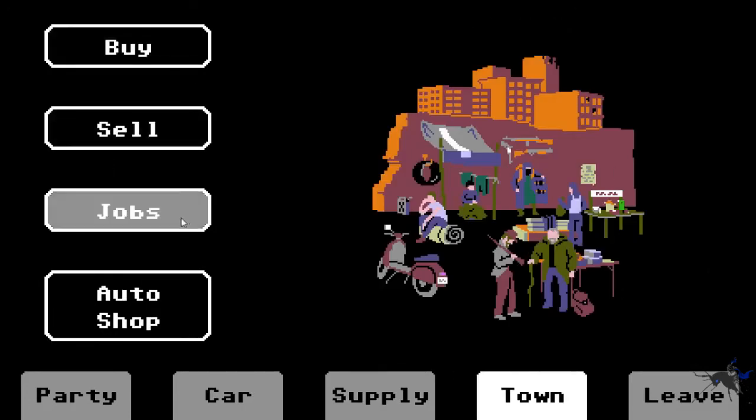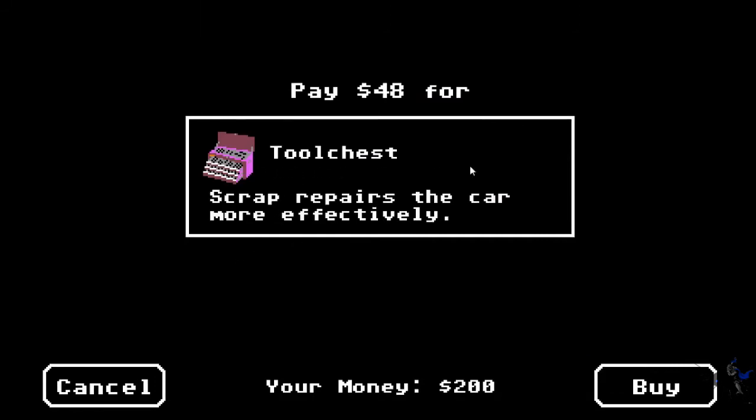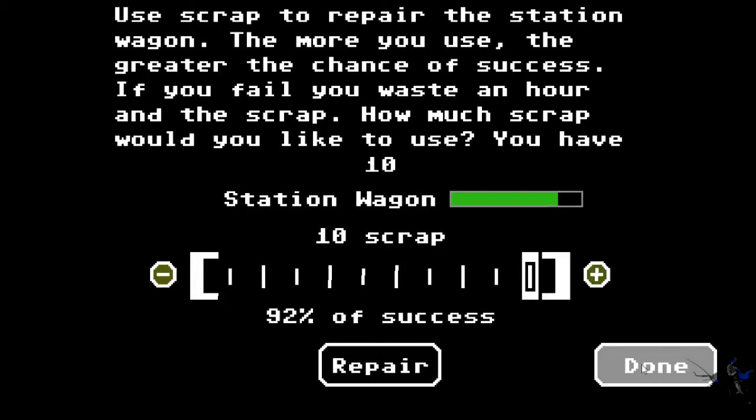We've got Buy and Sell, and then we've got Jobs and Auto Shop. Auto Shop is like - if you don't want to use any of your scraps, you can just go to the auto shop and say, hey, I've got some money, here's some stuff, upgrade me. They also sell upgrades, but they only sell one. This one is a tool chest - scrap repairs the car more efficiently. That's so good. With one scrap giving 20% repair, if you get to 10 scraps it's 92% - there's a high chance it'll just repair itself that way, but you're using too many scraps.